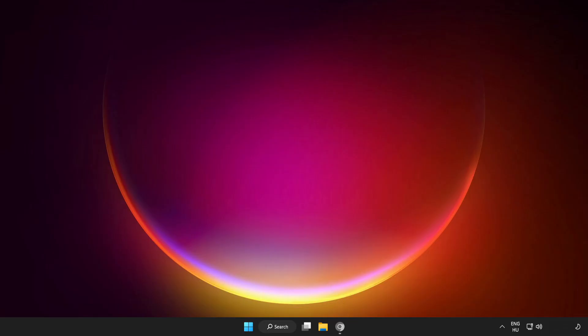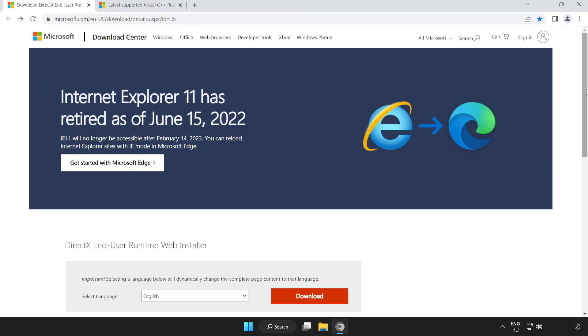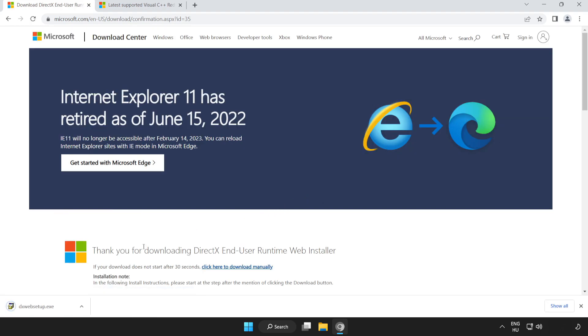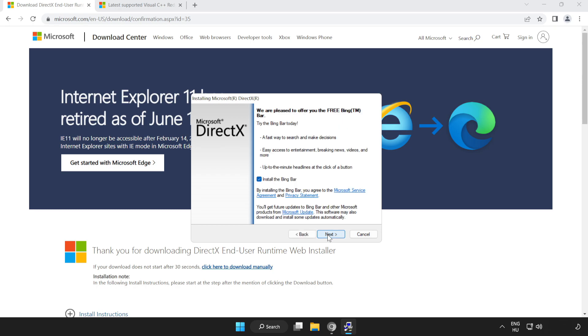If that didn't work, open your internet browser and go to the website — link in the description. Scroll down and click download. Install the downloaded file. Click I accept the agreement and click next. Uncheck install the Bing bar and click next.